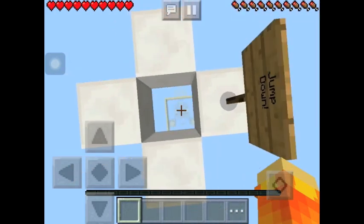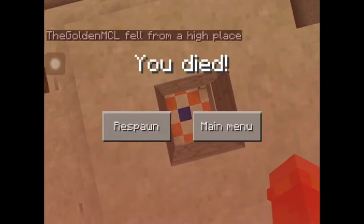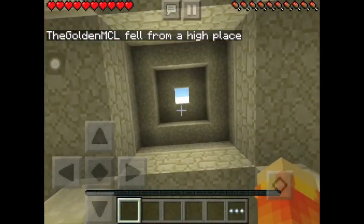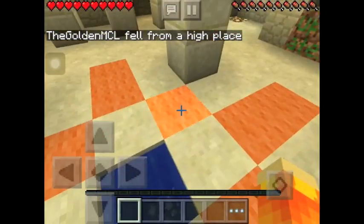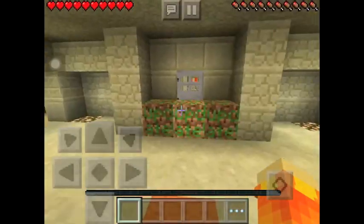I guess we just jump down here. Oh god — oh, hello there. What was that? What was that? Oh, hello there. Okay, maybe that was in case if we fell, but whatever. It's honestly cool. Alright, so we have some of these types of blocks right over here.